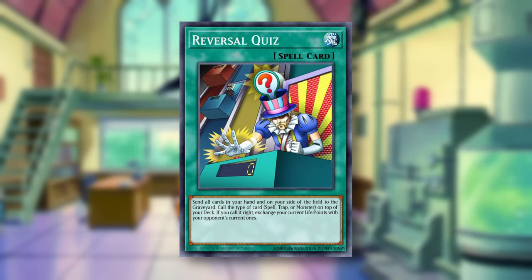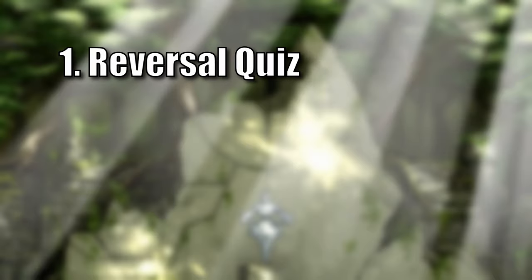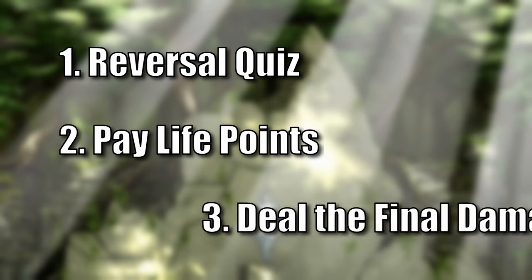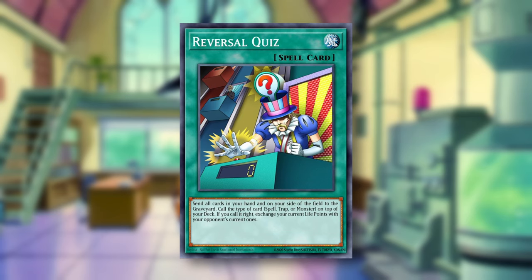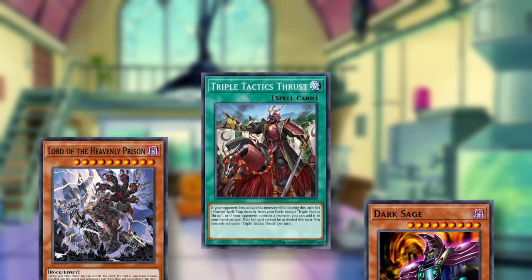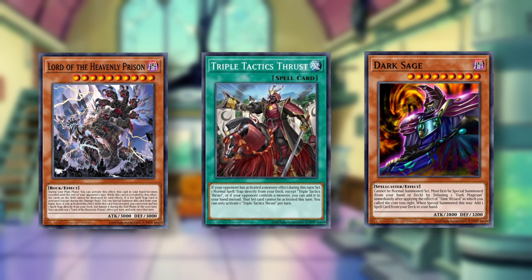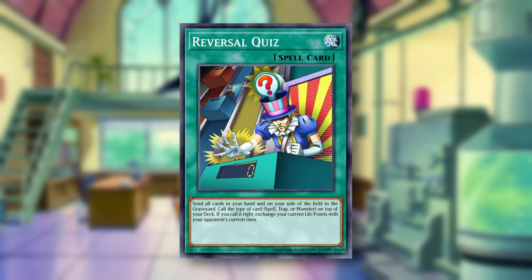Let's review what Reversal Quiz really needs in order to win. One: we need Reversal Quiz in hand or some way to search it. Two: we need a way to pay life points so when we swap, our opponent is left with almost nothing. And three: we need a way to deal that last bit of damage to actually win the game. Reversal Quiz being a generic spell card is not easily searchable — you can pull it out of your deck with a few specific cards, but they usually require at least one turn of setup. Since we're going for a really jank win con, I'd rather get this all done on turn one and give our opponent as few chances for interaction as possible.